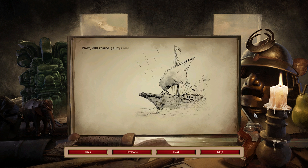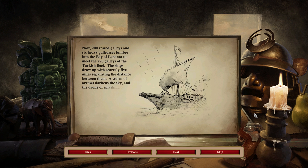Now, 200 road galleys and six heavy galleasses lumber into the Bay of Lepanto to meet the 270 galleys of the Turkish fleet. The ships draw up with scarcely five miles separating the distance between them. A storm of arrows darkens the sky, and the drone of splashing oars is finally drowned out by the thunder of panic.